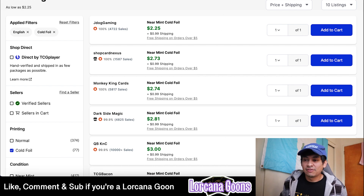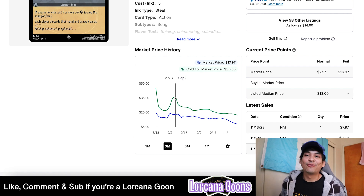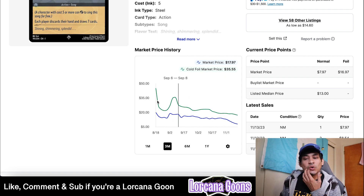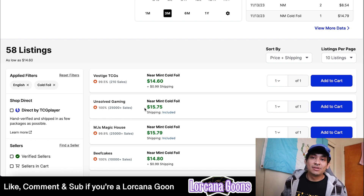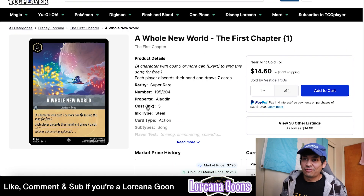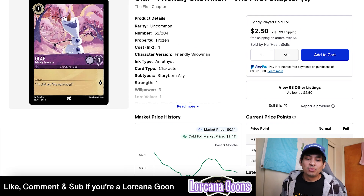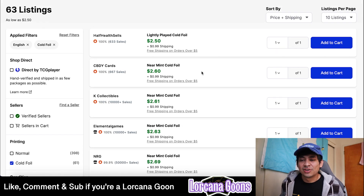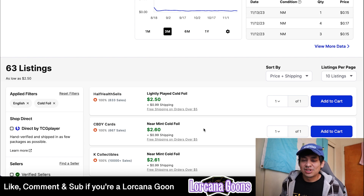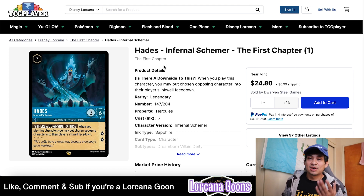Whole New World cold foil peaked at $35 back in September when everyone thought it was the best card, was about $19-20 a couple weeks ago, and has now dipped to $15.75 from Unsolved Gaming. The non-foil used to be $15, so now you can just buy a foil for that same price. Olaf is still a pretty cool foil pull — it's staying around $2.60-$3 with $0.99 shipping from CBDY Games.